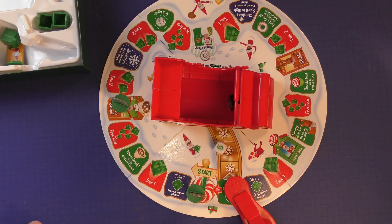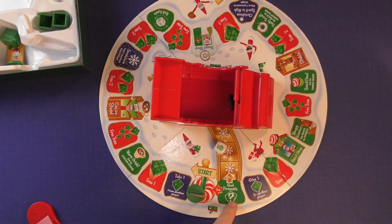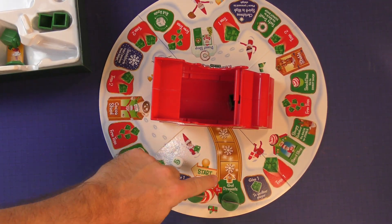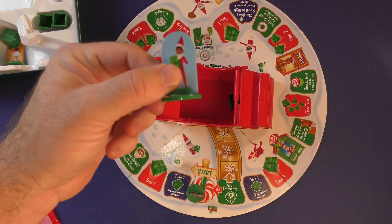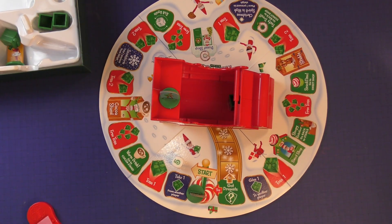Once you get rid of all of your presents in Santa's sleigh, you go around the board until you get to this location. Once you get here, you can make your way up the track to sit on Santa's sleigh. The first person to get to Santa's sleigh and have no presents is the winner of the game.